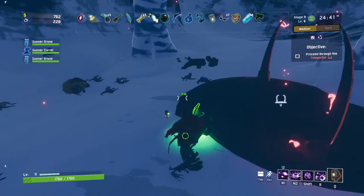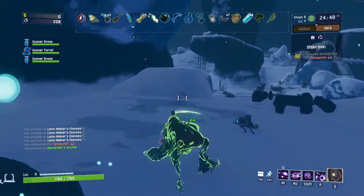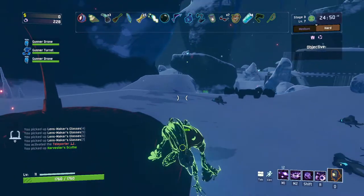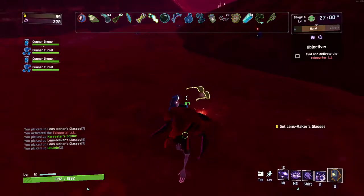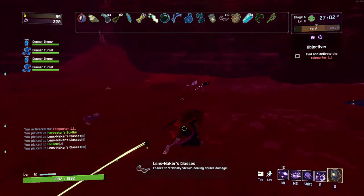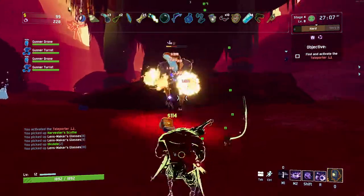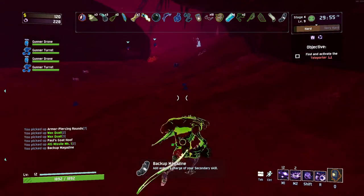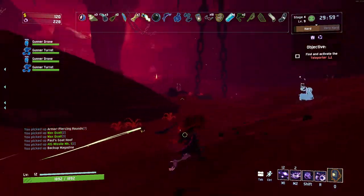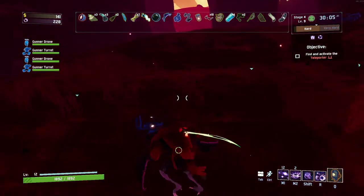Now that I'm getting closer to having full crit with all 10 Lens-Maker's Glasses built, I'm going to get a Harvester's Scythe — the extra healing on crit will help if I get blitzed and can't passively regenerate. One thing I'm not building much of is attack speed. Because you are limited to 12 attacks, building attack speed is a bit of a waste on this character. Another item worth picking up is Backup Magazine — because of your limited attack count, having more ability charges is very helpful.